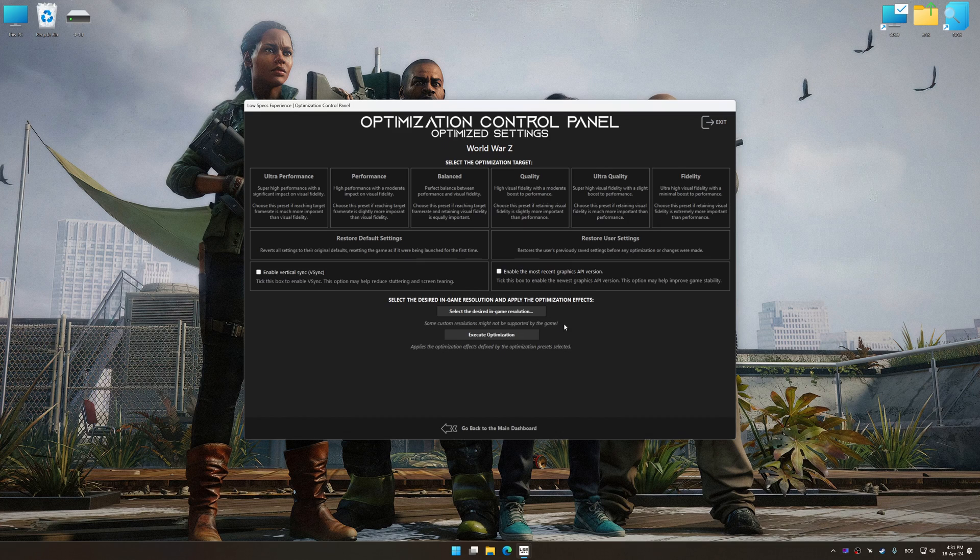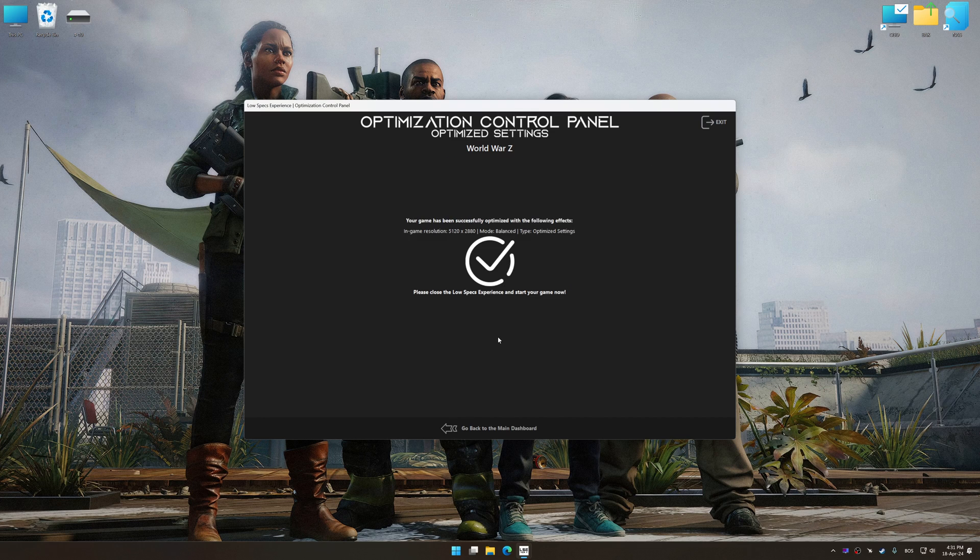Once the optimization control panel has loaded, select the desired optimization presets and the rendering resolution for the game. Feel free to experiment with the optimization presets and rendering resolution to see what works best for your system. To apply the optimization, press the 'Execute Optimization' button and then start your game.